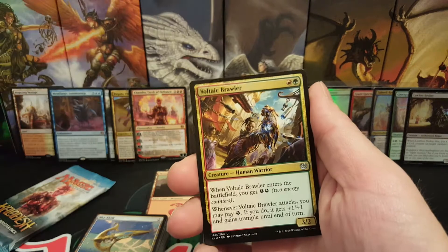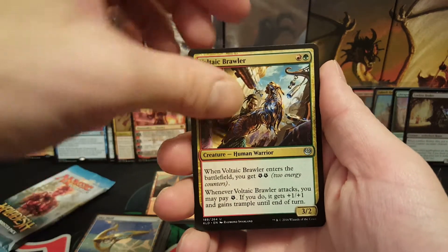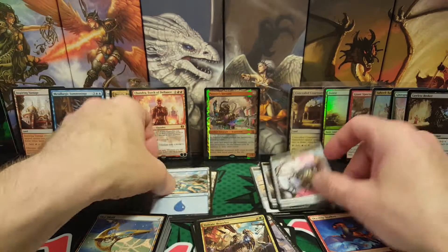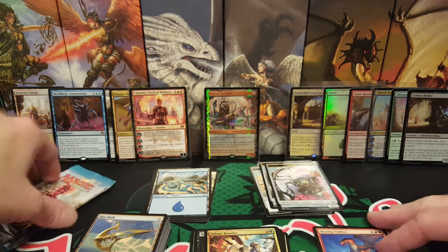Harsh Scrutiny, Voltaic Brawler — that's like the first one in this box that we've gotten, pretty good card. And a Skyship Stalker. We've got an Island and a Servo. All the Servos. Many, many Servos.